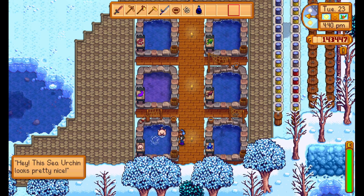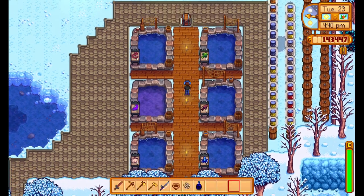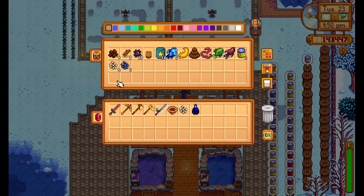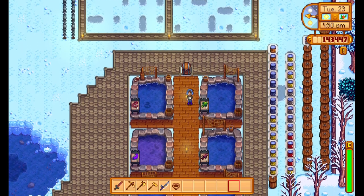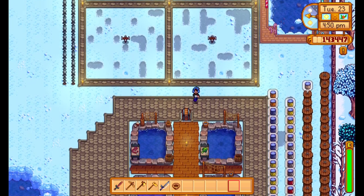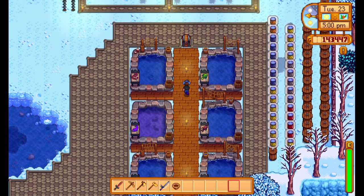And the blobfish wants two sea urchins. So I'll put this in here, and pop that in there. My farm — basically I stopped farming because I was making so much money from mining and from the fish as well.